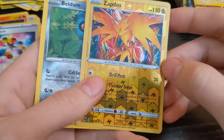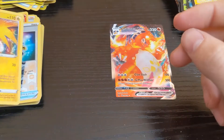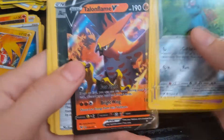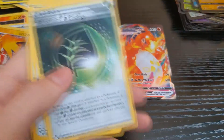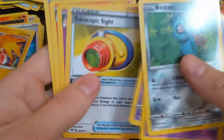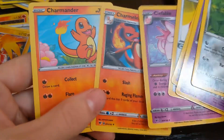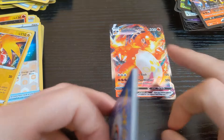There we go — Zapdos reverse holo. It's like the third one of those. Beldum. Show up at fat guy — been a while since we've seen our buddy here, welcome back. Clefable. Didn't come with Charizard — one off. All right, got our Charizard there though.